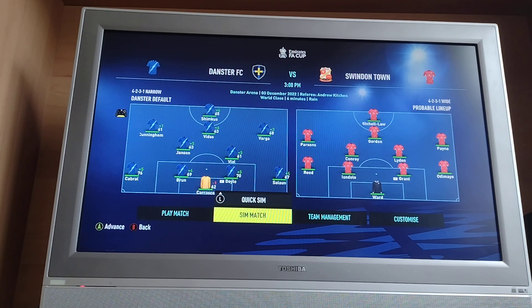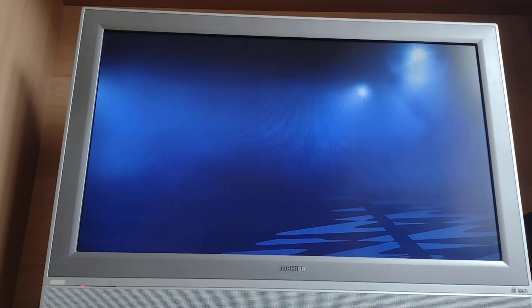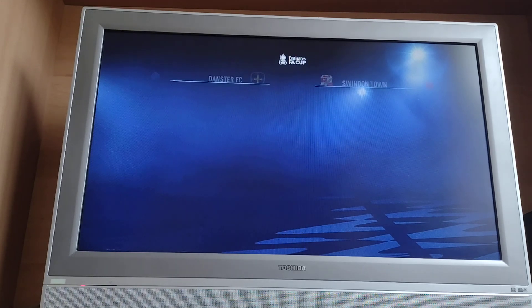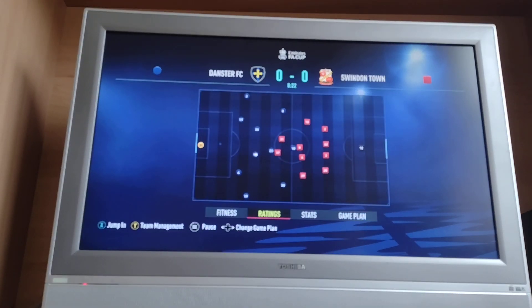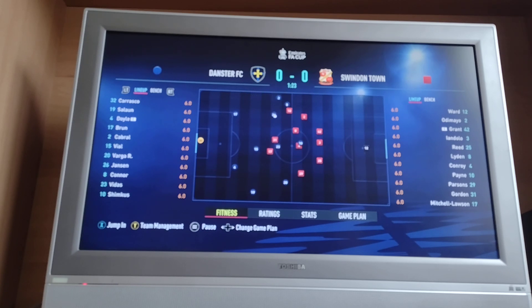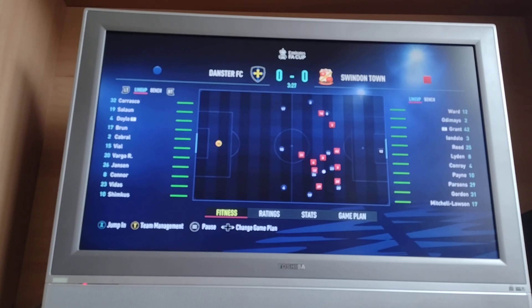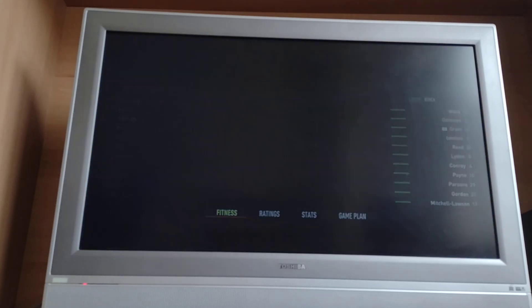So guys today I've got the Swindon sim, FA Cup Round 2. This is going to be a pretty tough game because we're rotating the side, but we did beat them 5-1 at home on opening day and this match is at home as well. I've also put Carrasco in goal over Stephenson. Carrasco for the FA Cup, and then Carrasco and Stephenson for Papa John's, because I reckon we'll get further in Papa John's than FA Cup, so Stephenson will play more as I think he's the better goalkeeper.